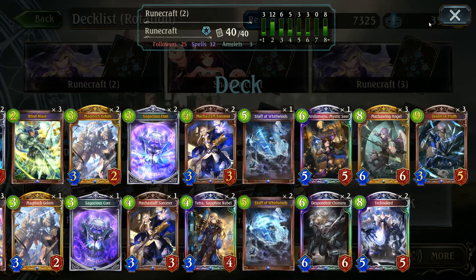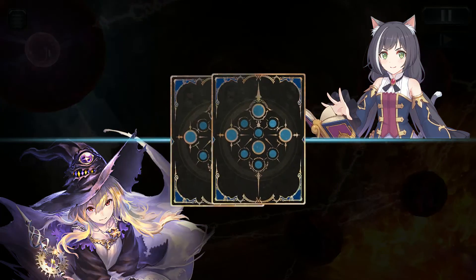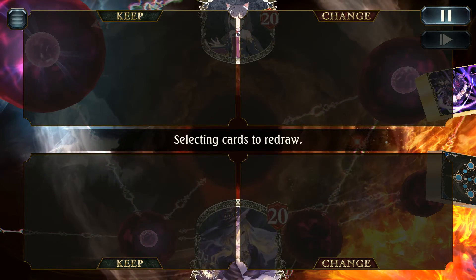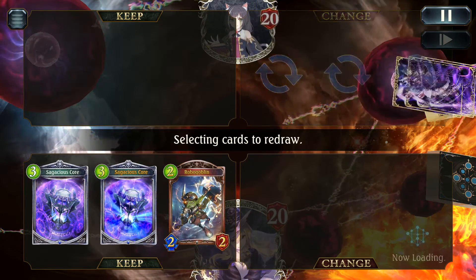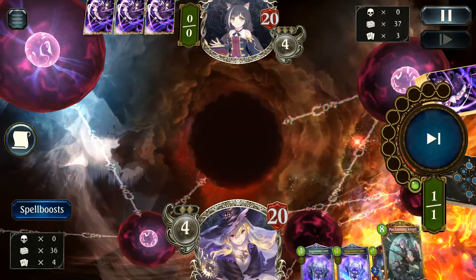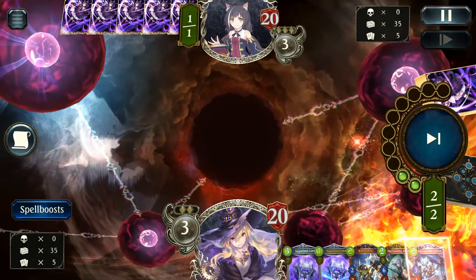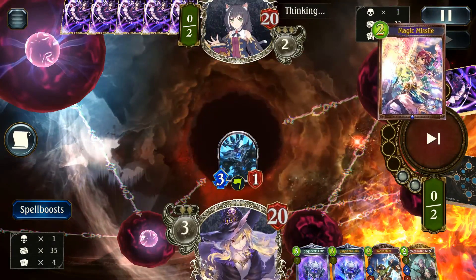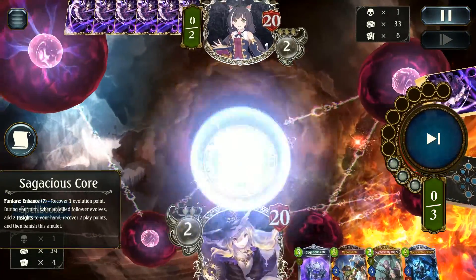So we're going to get right into this and check it out. For the first game we are playing up against a Runecraft — not surprising at all, zero surprise going up against Runecraft. Of course the one time I play Rune, I end up going Rune on Rune. A very interesting start: dual cores. I don't mind that — going for the 3-3 core on turns three and four and then evo on five can work out quite well if you're going first, which is why we actually held them. Having a turn two is also important and we've got some decent lines of play.